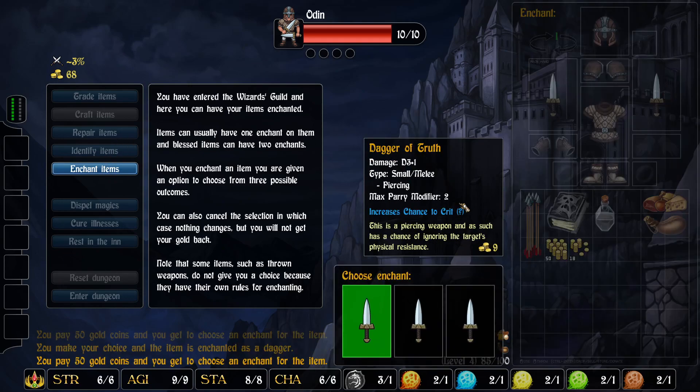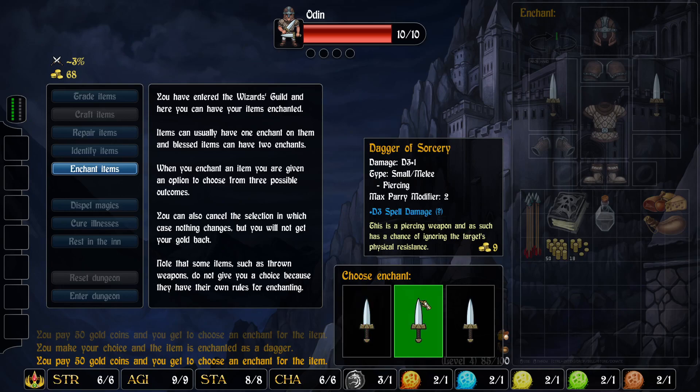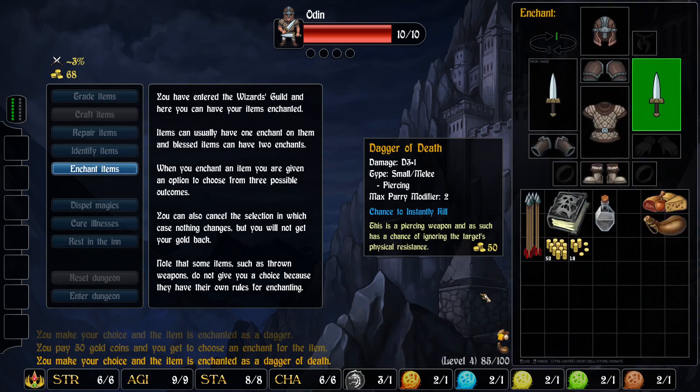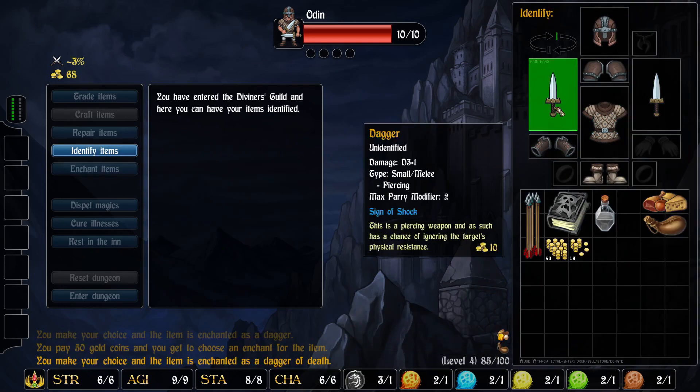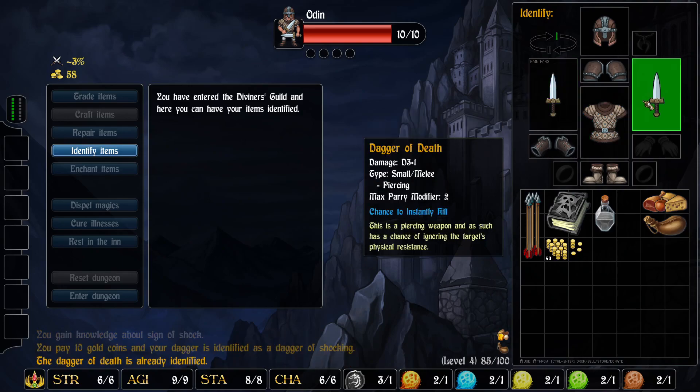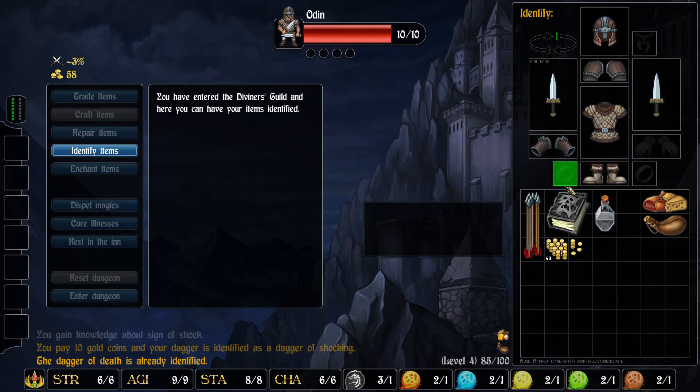And then I'm going to enchant the other one — options are increase chance to crit, spell damage, or chance to instantly kill. I think chance to instantly kill is the way to go. Now we gotta identify them. All right, d6 shock damage — oh this one was already identified. Okay, and we still have a little bit of gold.